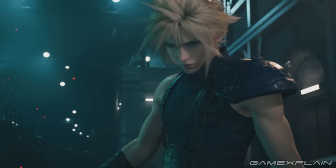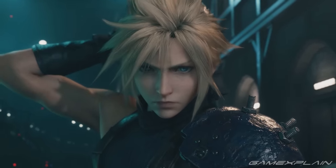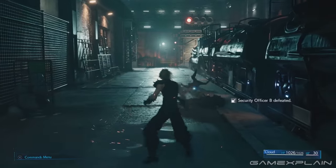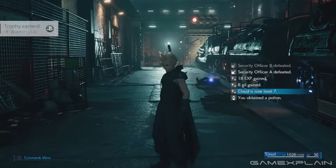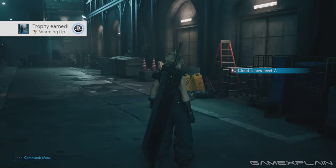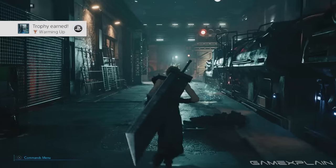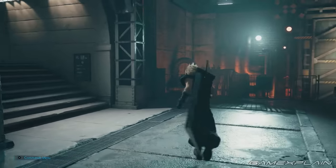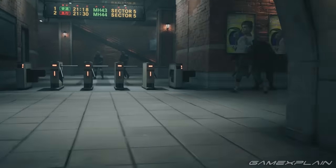There are 20 weapons to find in Final Fantasy VII Remake, 5 for each character. All of them are worth discovering as they not only have a new ability that can be learned, but strengths and weaknesses that may be better suited for your playstyle. Some of them can't be missed while others are deceptively hidden. We're here to show you where to find every weapon in the game.